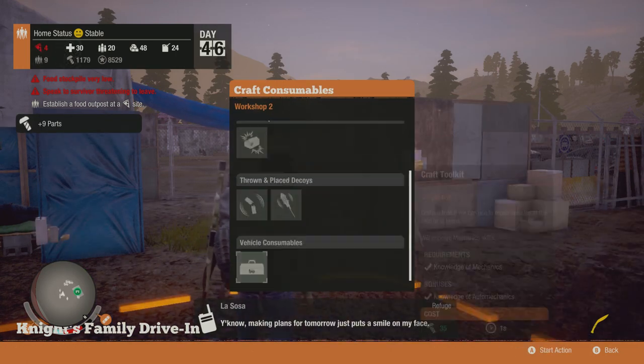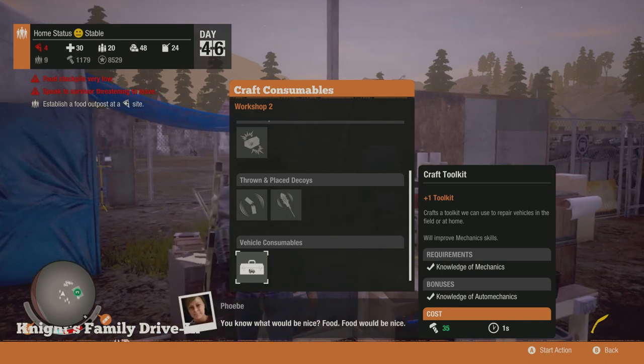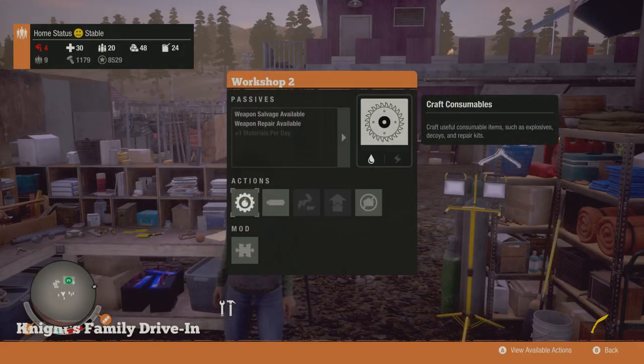As you can see, if we click on here, you can actually get toolkits now, which is absolutely amazing. And the way you get toolkits is that you need to collect screws. These screws are actually called parts in this game.